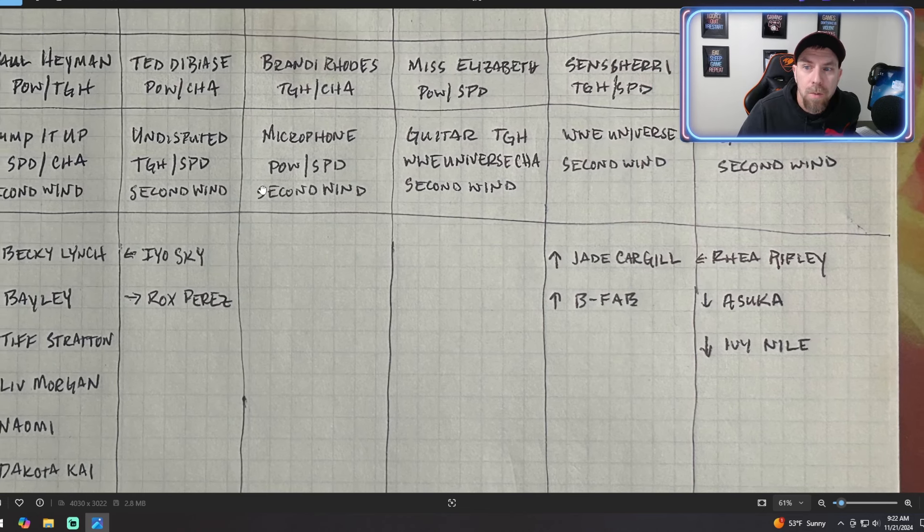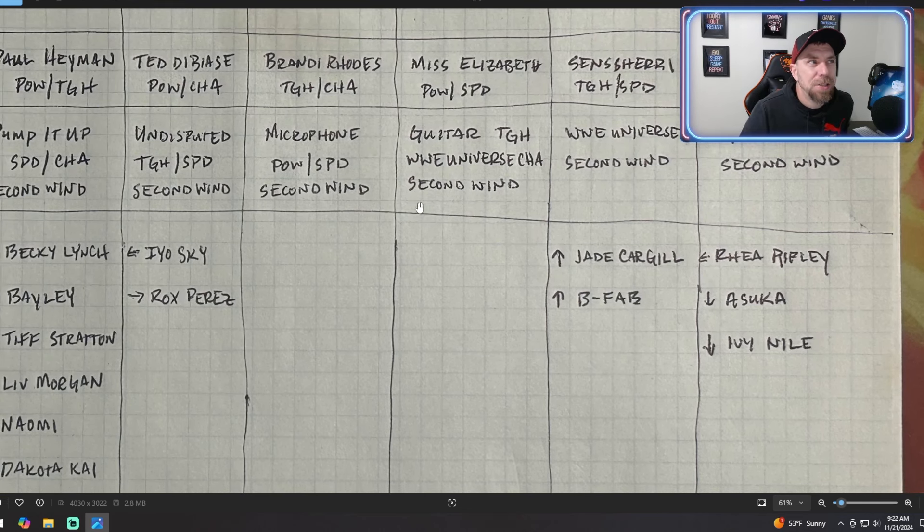When we get into the other managers, it's not as good. Miss Elizabeth is a power-speed manager — there is no toughness-charisma action support. The two-stat action support that would balance out Miss Elizabeth just doesn't exist in the game. If you have Second Wind you can use that, or you could use a single-stat Guitar — which is toughness — and WWE Universe — which is charisma — but you're still leaving one stat open in other rounds.